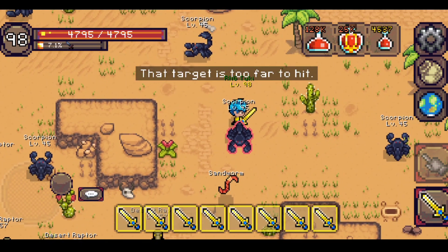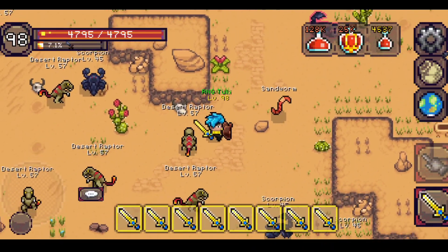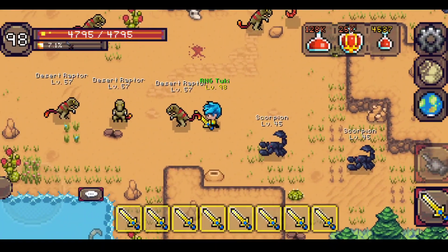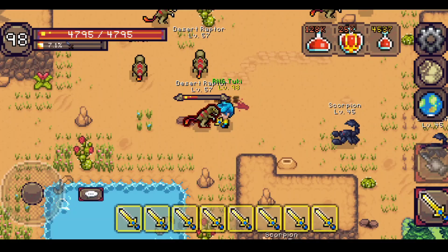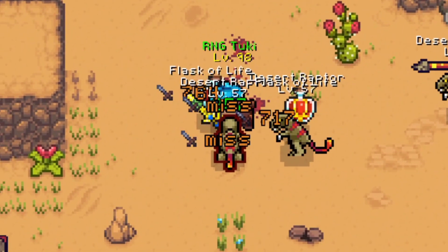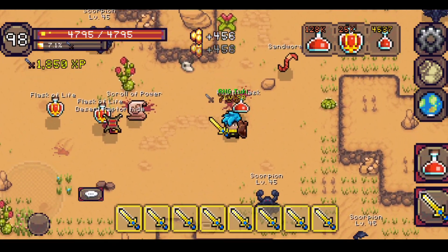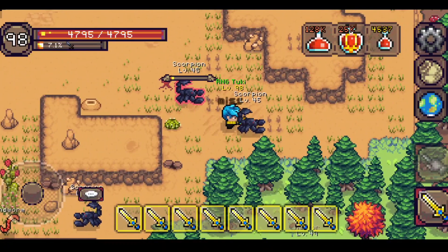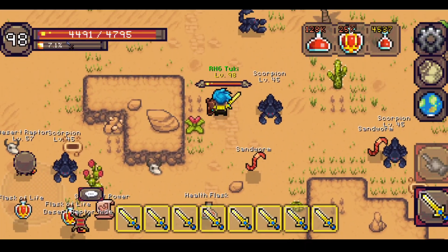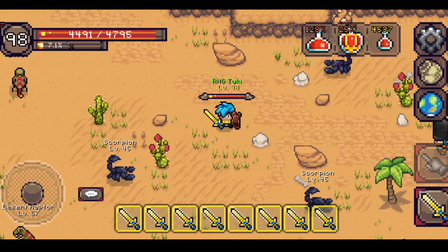Also, if you hit a mob it will automatically mark your target, and it comes with a different color outline which looks quite cool. It doesn't mark every target at once though — it only marks the one you are actively targeting. I think this mob targeting system is preparation for the next update or the next feature they will introduce in the game.